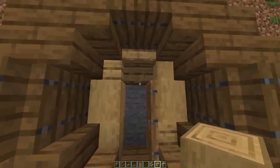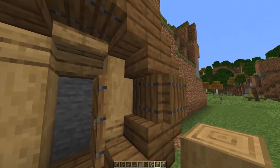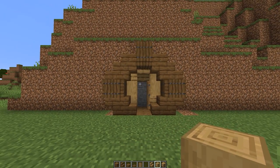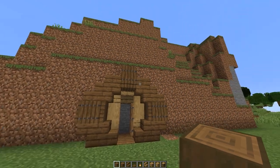Now we can get to part two: the interior with the enchanting table and the storage room on the right. These are the blocks you'll need for the inside: stripped spruce logs, spruce planks, spruce stairs, spruce trapdoors, lanterns, oak stairs, oak planks, stripped oak logs, and some normal oak logs.